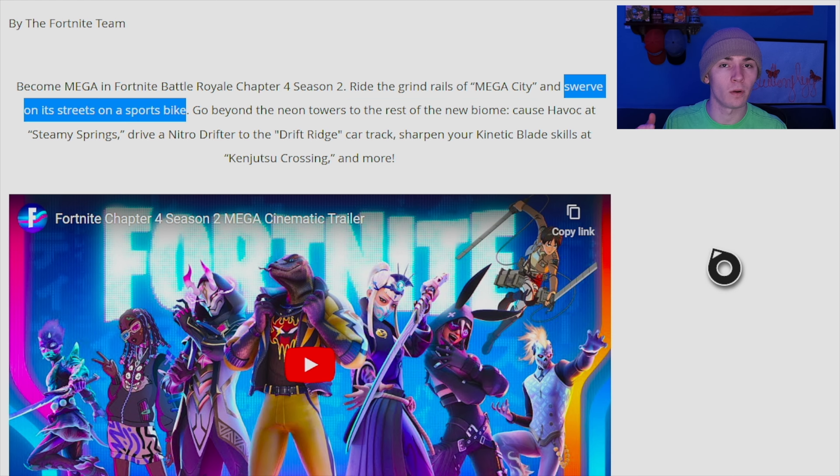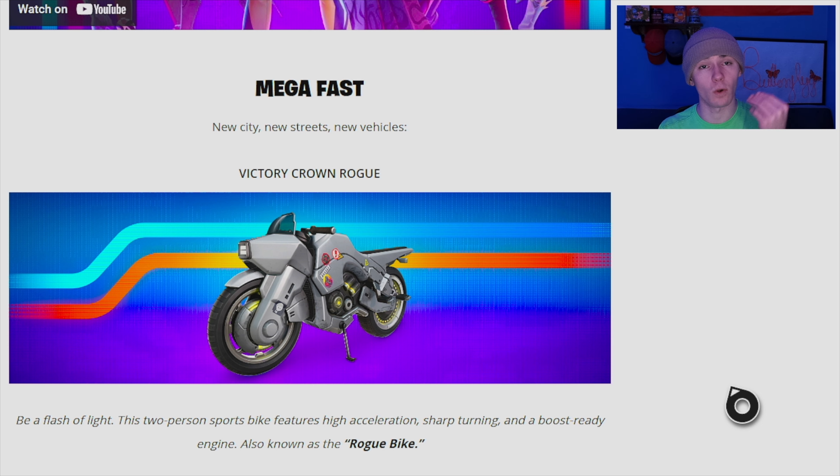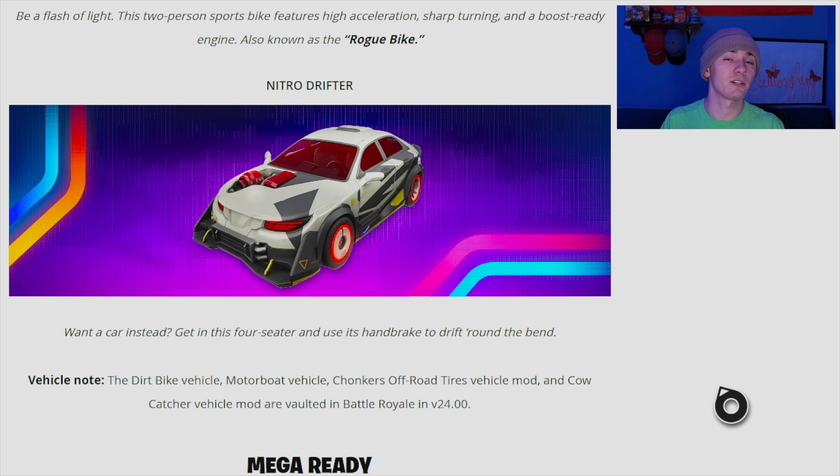We're also getting a new sports bike and a drift car. We have the Rogue Bike — also called the Victory Crown Rogue — it's a new drift bike or speed bike, very fast. Then there's the Nitro Drifter car, which has a very cyberpunk aesthetic: the wheels, the car design, all the features really sell that whole cyberpunk vibe.